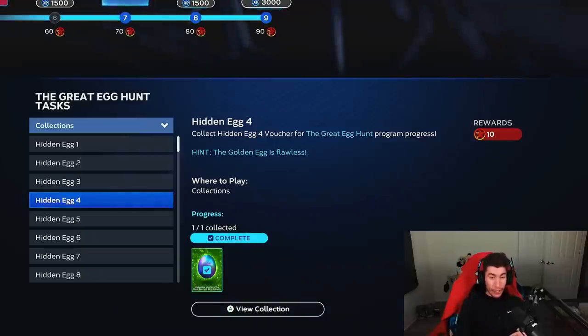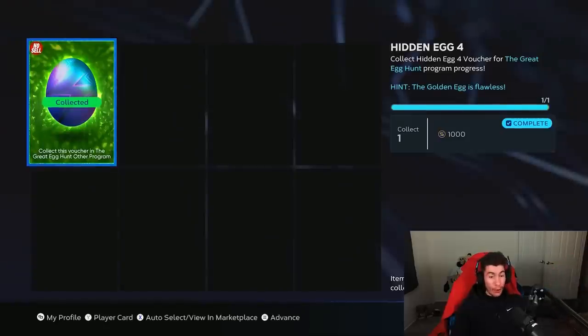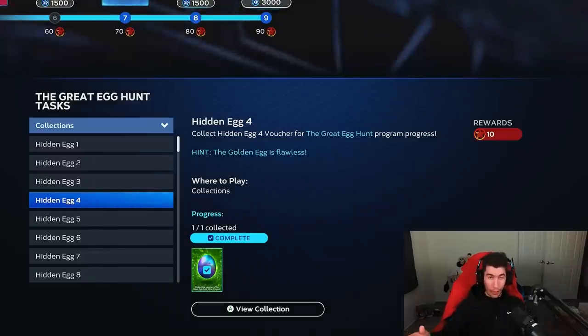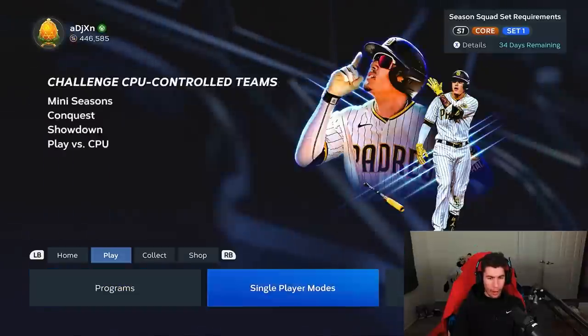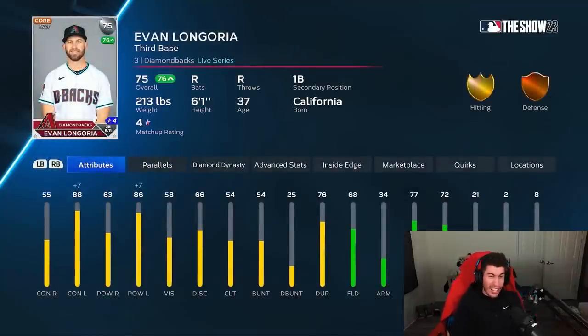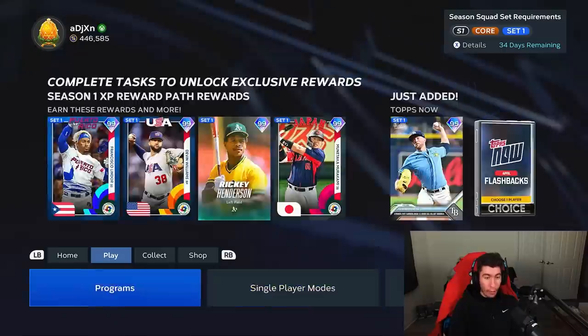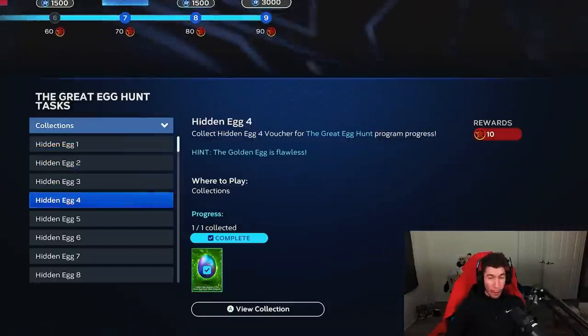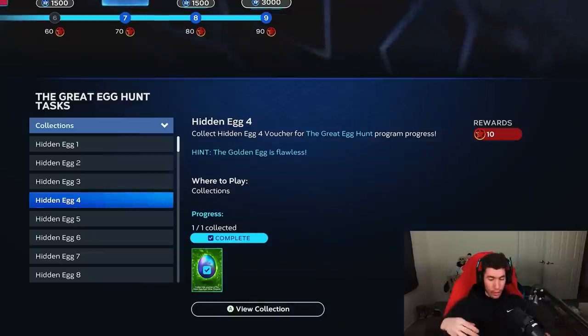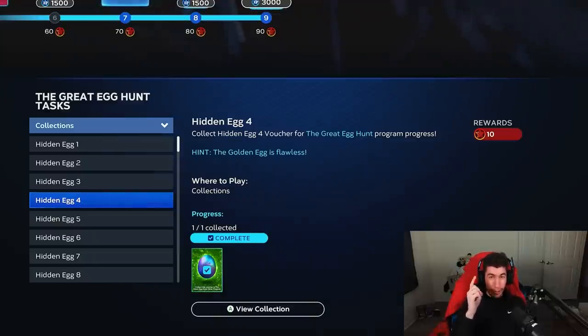For hidden egg number four, the hint says the golden egg is flawless, leading us to battle royale. You don't need to go flawless — all you need to do is hit one home run in battle royale mode. You go to online modes, battle royale. I got mine done with Evan Longoria in Bayfront Park — he only had 63 power. I would recommend drafting power hitters and playing at Coors Field, Laughing Mountain, or a custom stadium with max elevation, as higher elevation ballparks make it easier to get a home run.